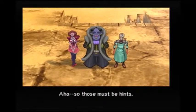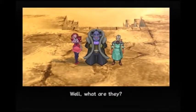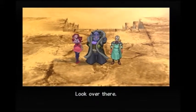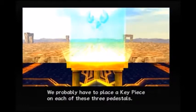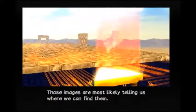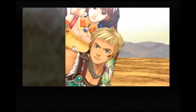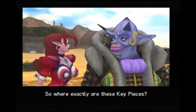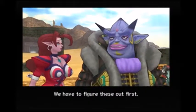Those must be hints! Well, what are they? Look over there! We probably have to place a key piece on each of these three pedestals. Those images are most likely telling us where we can find them. Where exactly are these key pieces? We have to figure these out first.